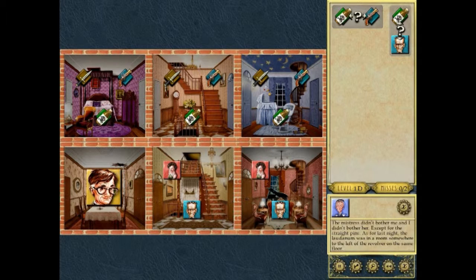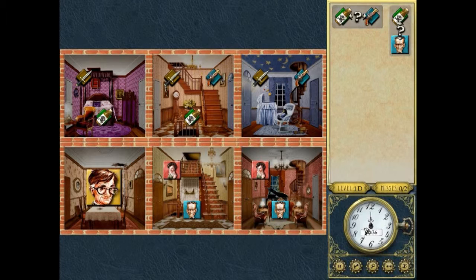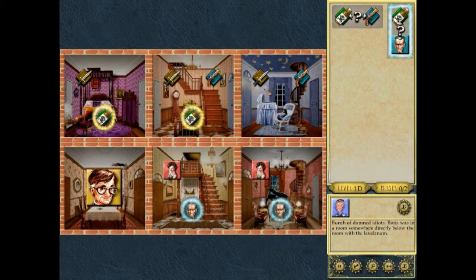These are the two clues that we have. What we can do to make it easier is highlight the clues to help focus the icons for us. We know that the laudanum is to the left of the gun. We can right-click the gun and right-click the laudanum, because the laudanum and the gun can only be set up this way in relation to each other — the laudanum can only be on the left, the gun can only be to the right. Now we have enough information to beat this.